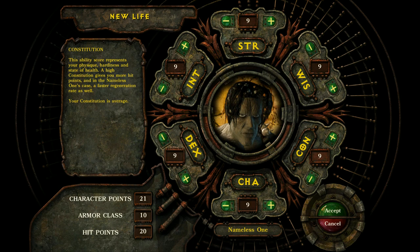The next stat on the list is constitution. This will give you more hit points upon leveling and also gives you a much better health regeneration rate. So if you're more of a frontline fighter and you want your Nameless One to be that, definitely constitution is a consideration. Next up on the list is charisma. Charisma will actually have conversations favored in your way more often. In a story-driven game like this, charisma is really important.